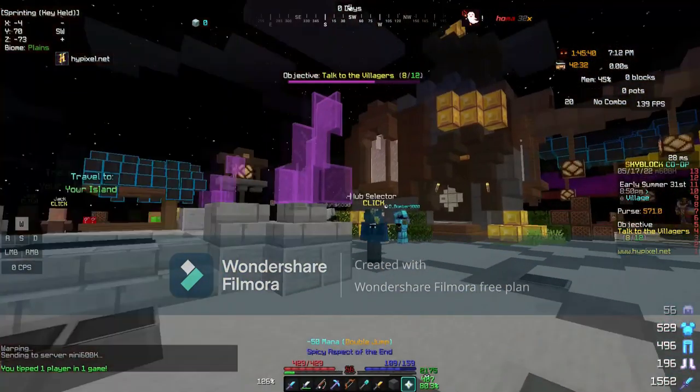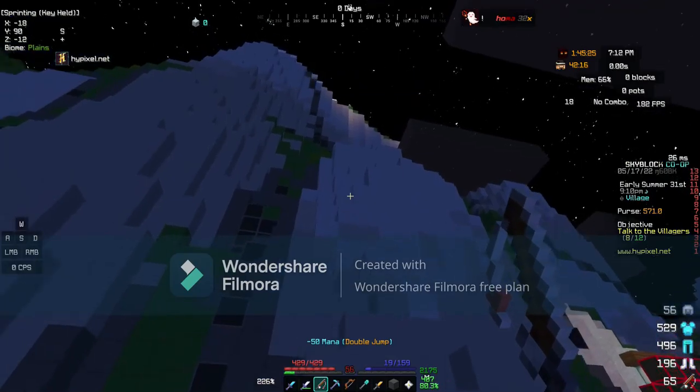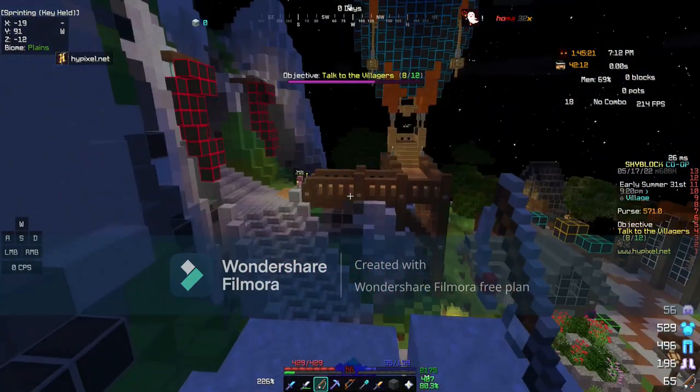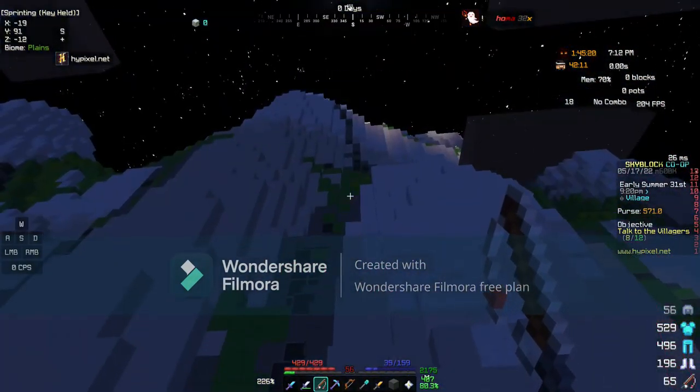Basically to get to this NPC you have to run up to the dungeon hub and kind of just do some parkour over here, and boom, there you go — that's how you get on track to the mountain.